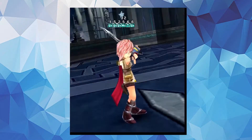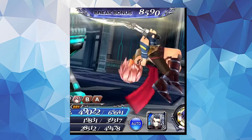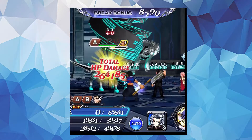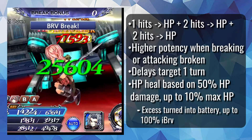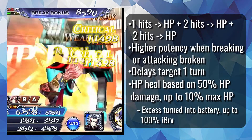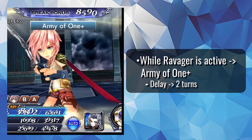Her EX is Army of 1 — at base, a set of 3 HP attacks with 1 brave hit, 2 brave hits, and then another 2 brave hits before each, with increased strength when breaking or attacking broken. This skill will heal Lightning based on damage done up to a limit, and will also delay the target 1 turn. While either level of Ravager is active, this skill is enhanced to a plus form, which adds another turn of delay.